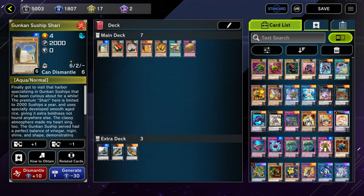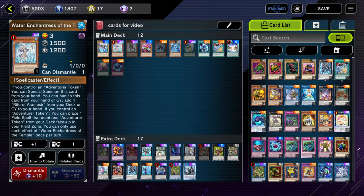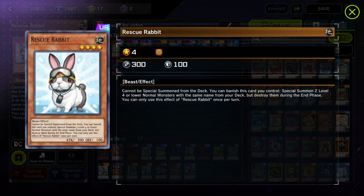Now let's go over cards you can splash into the deck. Suships are really good because you can combine other engines to make it even better. One I've been playing a lot lately is the Adventure engine — since Suships don't require the normal summon, Adventure is a great inclusion because it gives you a free negate on board with Gryphon Rider. I've also been using Rescue Rabbit on my alt account, which lets you get to your Sharis really easily.